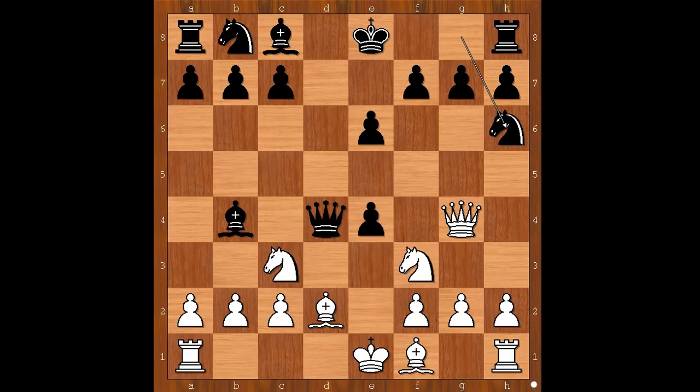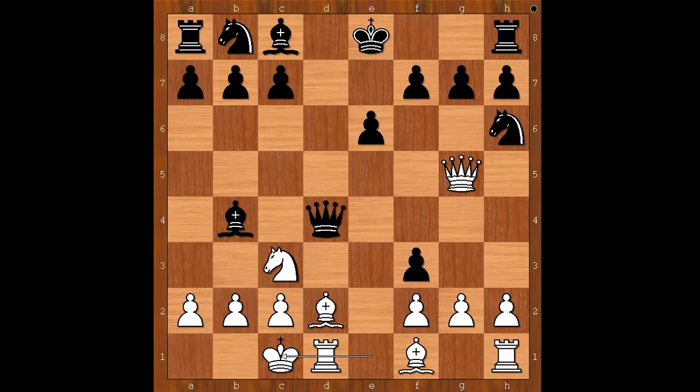It looks like white is in trouble. What would you do now if you had white pieces? Kieseritzky played queen to g5, but now pawn takes knight. Black is a piece and two pawns up — not bad, not bad. Only after seven moves have been played, black has a huge material advantage. Kieseritzky kept his calm and castled queenside.